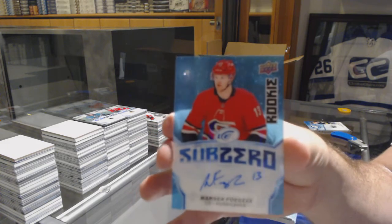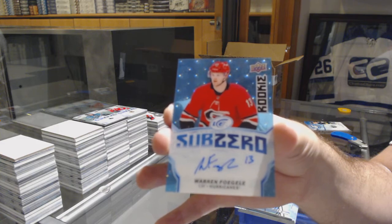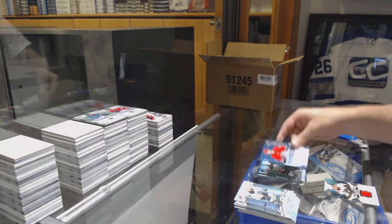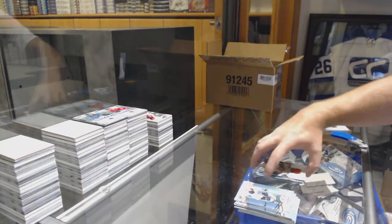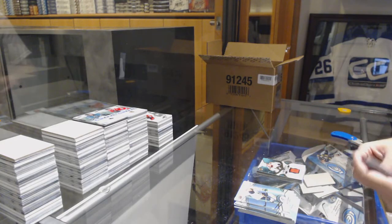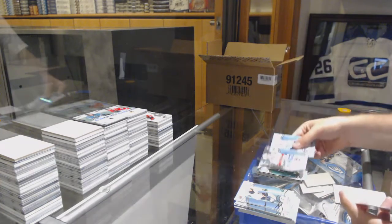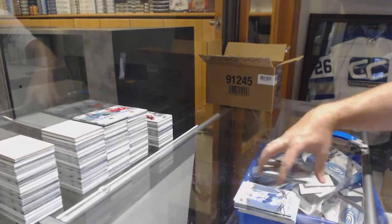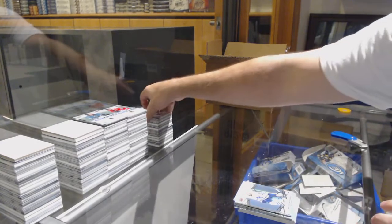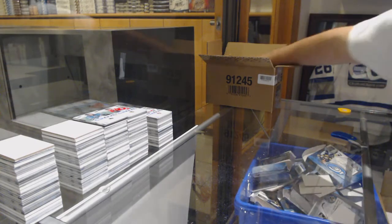We've got a Getzlaff green for the Anaheim Ducks, sub-zero rookie auto for the Carolina Hurricanes — Warren Foegele. So Pettersson's a Group A. Sub-zero rookie Warren Foegele and an ice premieres jersey for the Chicago Blackhawks Henri Jokiharju. Stephen Stamkos Tampa Bay Lightning green and a sub-zero of Henrik Borgstrom for Florida.